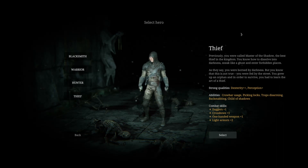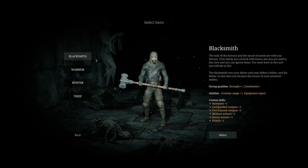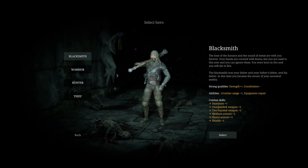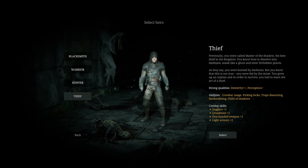I haven't played any of these at all - I just hopped on and started making this video. So we got the Blacksmith, kind of like a two-headed warrior almost. Y'all can read the description if you want, I'm not really going to do all that. A warrior with a sword and shield, which I most likely will go with. A hunter with a crossbow - I'm not big on range, but I might try it out. And Thief, which is basically a rogue.